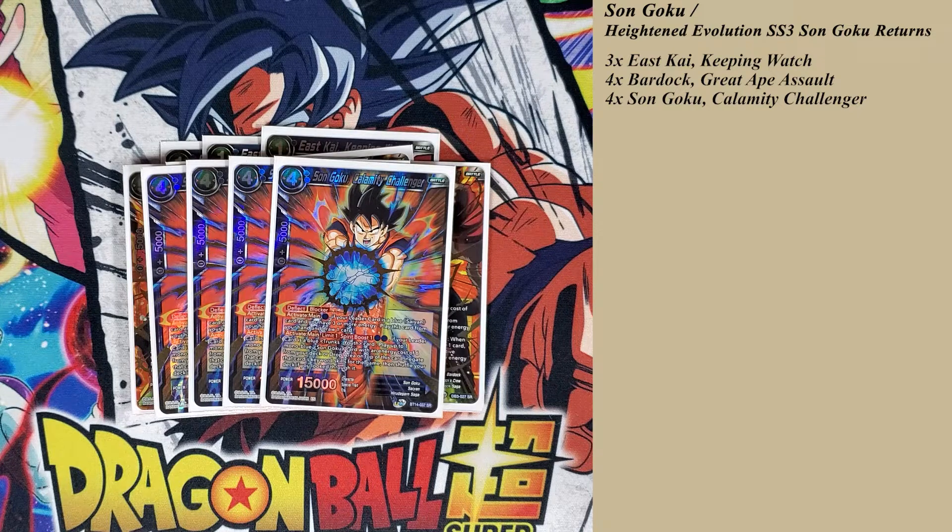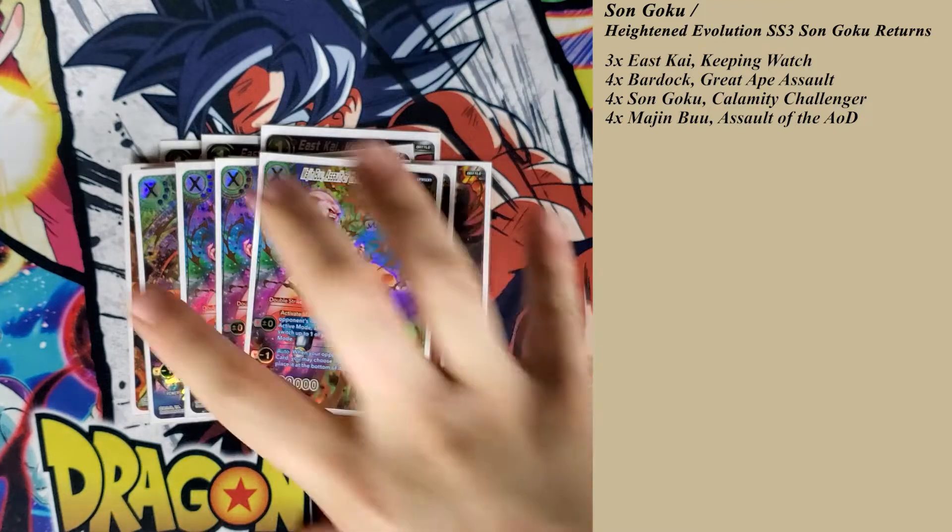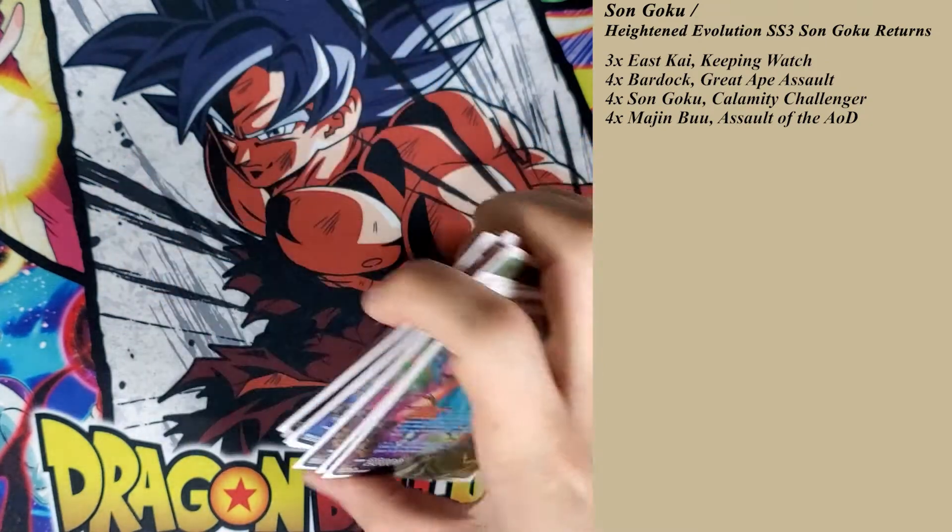If you happen to go second, on your turn two you can potentially have four Energy. So instead of playing that card, you can also establish the Unison — Majin Buu — which has the plus-minus zero, draws you a card, and re-stands itself and an Energy at the beginning of your turn. So if you've awakened at this point, by your opponent's main phase you're re-standing four Energy: three at the end of your turn, one at the beginning of their main phase. It does have a minus one auto: if your opponent attacks a battle card, you may choose one of their battle cards to place at the bottom of the owner's deck. Knowing when to use that ability is key. It is a blocker, so if you need to protect yourself from a swing, go right ahead. So it's kind of the early plays — get as much draw as possible.